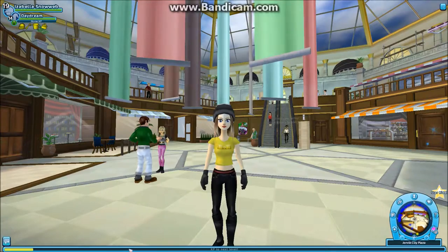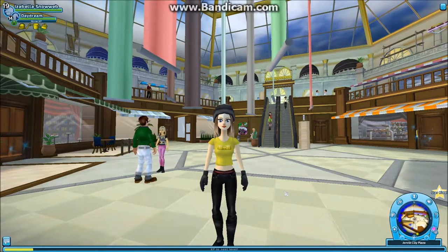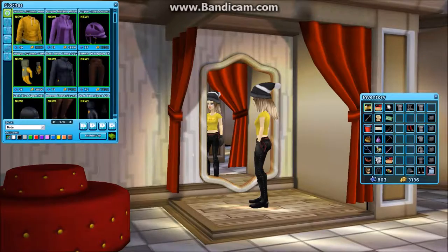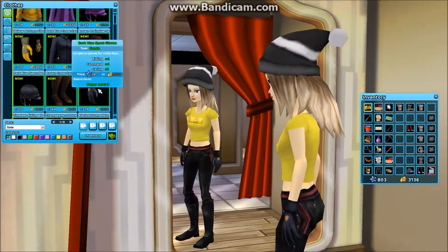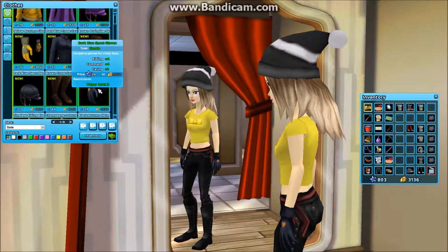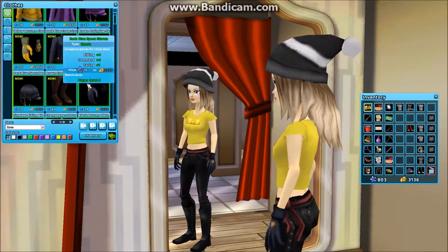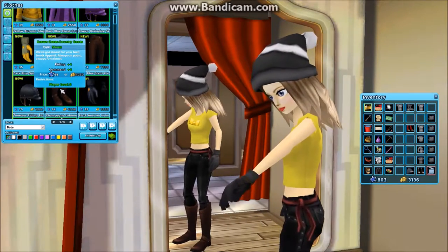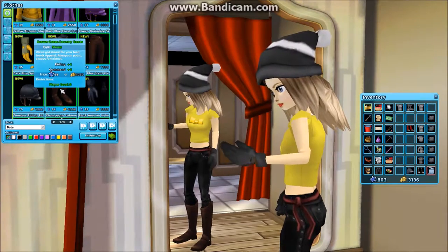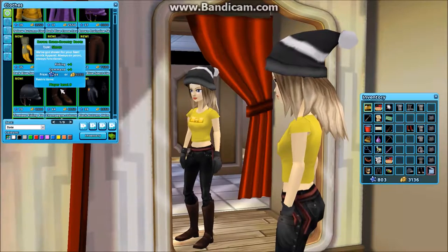As you can see I'm in Moorland, because there are some new clothes. Let's go into the clothes shop and check them out. We start with these gloves with little hearts on them — they're very cute and they're 49 star coins or 3,550 Jorvik shillings. I really like those; maybe I'm going to buy them for a new outfit.